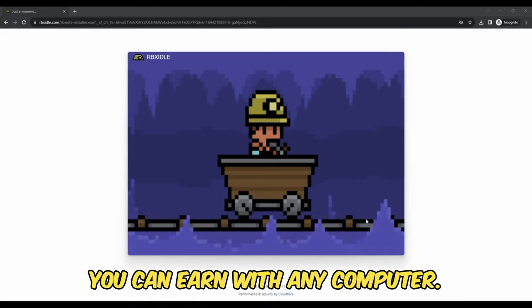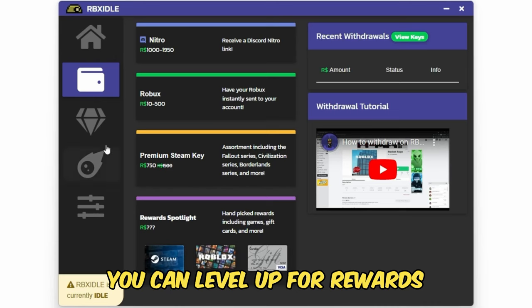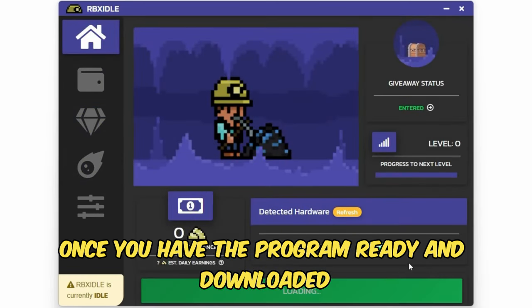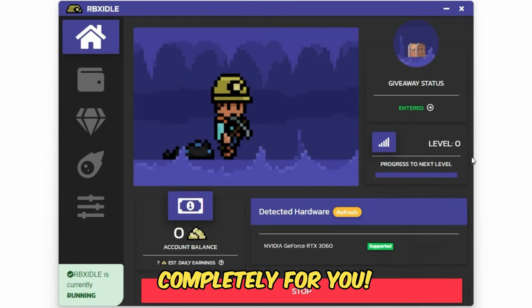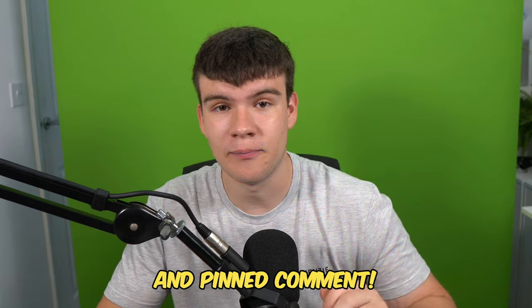You can earn with any computer and there are tons of ways to get prizes such as Robux, gift cards, Steam, Discord Nitro. You can level up for rewards or earn prizes in Gold Rush giveaways. Once you have the program ready and downloaded, click on start earning and this will make your computer do the work completely for you. Head to rbxidol.com or click on the link down below in the description and pinned comment.